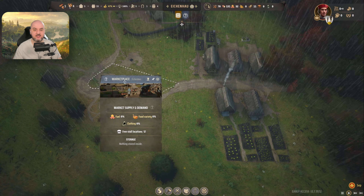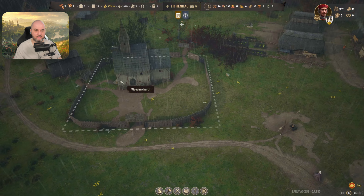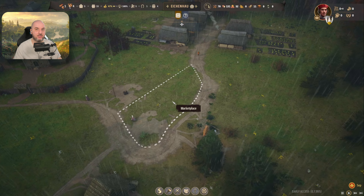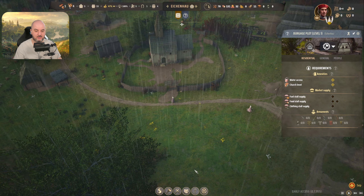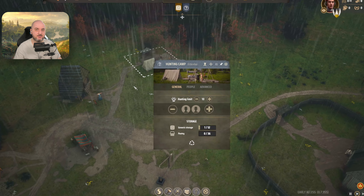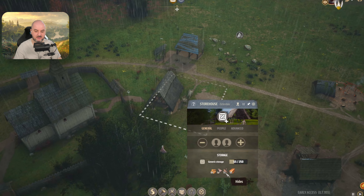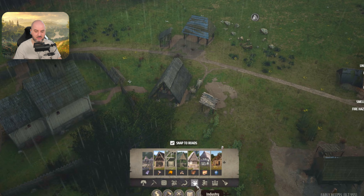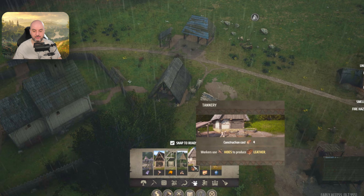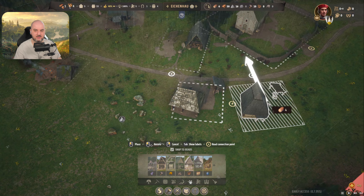Now we have to have one fuel stall, two food stalls with two different food types, and one clothing store. To do it, go into buildings, then residential again, and we have marketplace right here. We don't need a big marketplace — we can have a pretty small one. We're going to have about 13 stall slots. That's decent. Let's let them build.